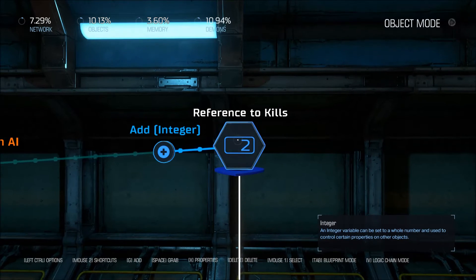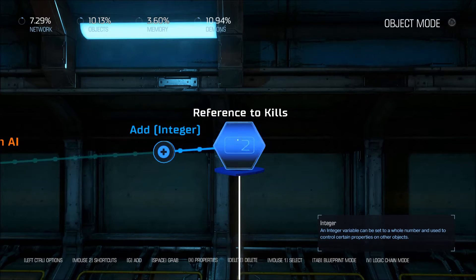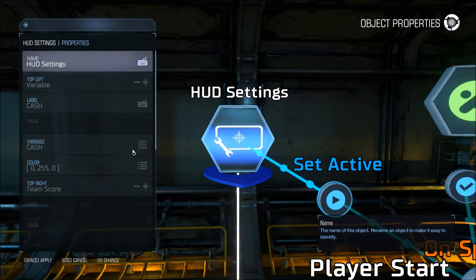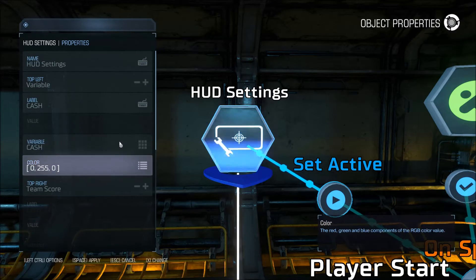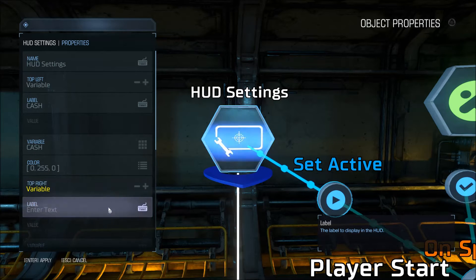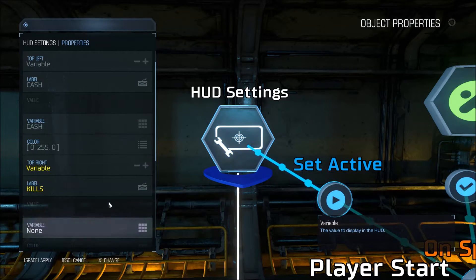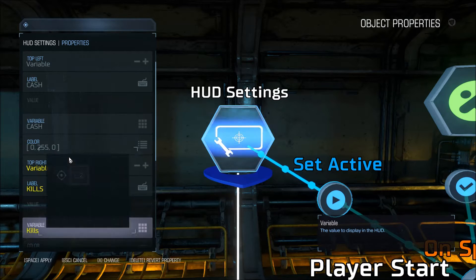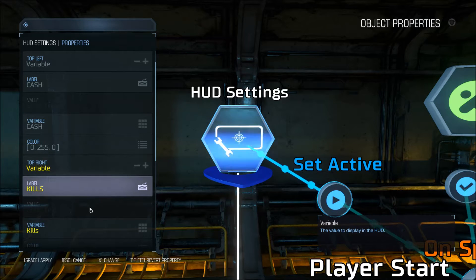Now all we have to do is plug this into the HUD. We're going to take our HUD settings and replace the right side of the HUD, which is preset to team score, and change that to a variable. The text that the player is going to see is 'kills', and the variable displayed beside that text is the number of kills, which increases each time someone kills an AI.